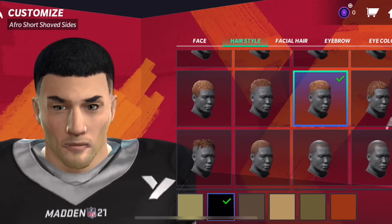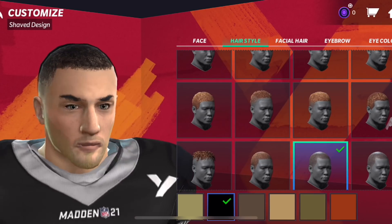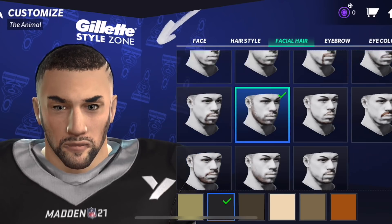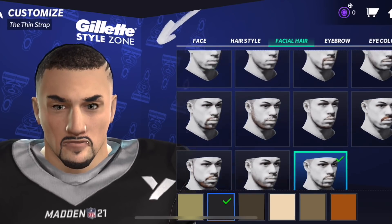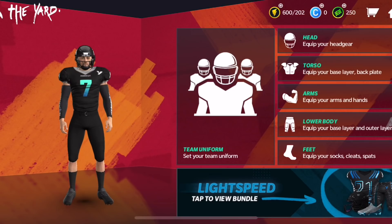The Yard features new animations and a post-launch plan to include new gear drops and all of that stuff throughout the NFL season. Playing in The Yard grants your character experience points and other rewards. You can also link between mobile and the console version with your awards. So you can see here, just continuing to create my player.